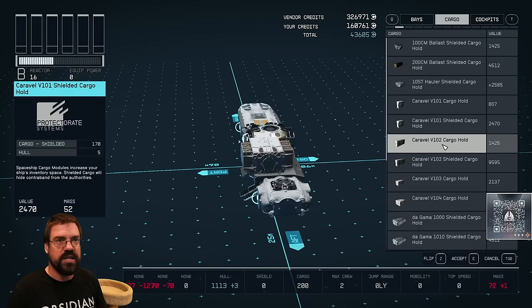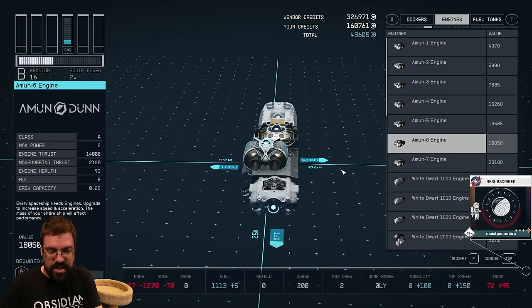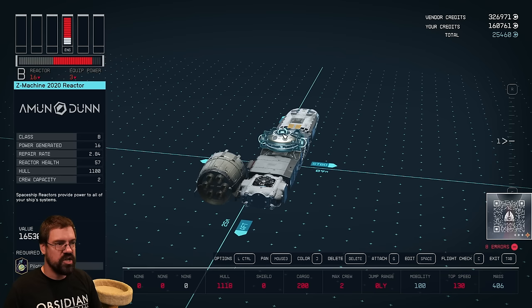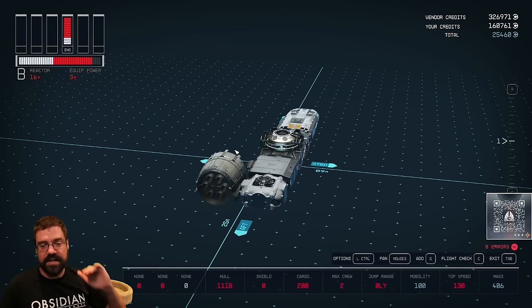The next thing we need is engines. Engines provide different stats: maneuvering thrust for moving around and straight engine thrust for moving forward. Like other systems these are classed. Keep in mind — the class of your engine is going to be restricted by the class of your reactor. You cannot put a class C engine on a ship with a B class reactor; you will get the error 'ship contains modules that exceed reactor class.' C is top tier — A is first, B is second, C is top tier.